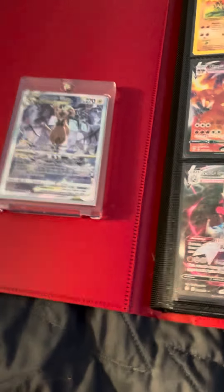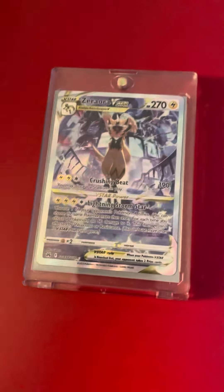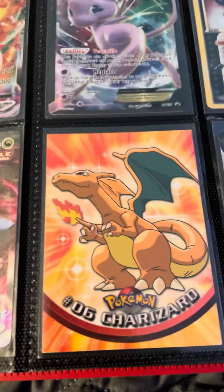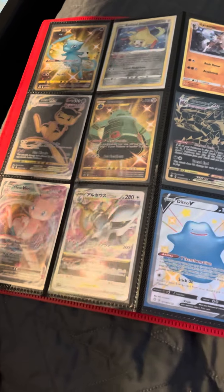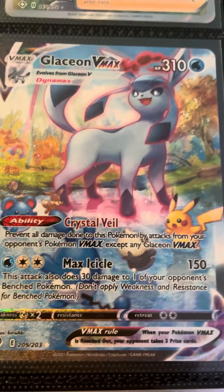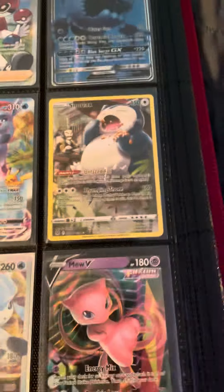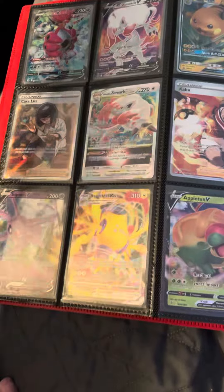What's up guys, today I'm gonna be doing a binder review — I'm going to be showing you all the cards. Page number one, we got the top Charizard. We have a bunch of gold cards, new to me V-maxes. Mew is like my favorite Pokémon. I managed to get this, which is nice, and I got a bunch of cards on that page.